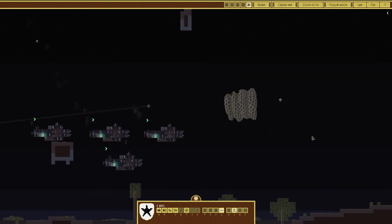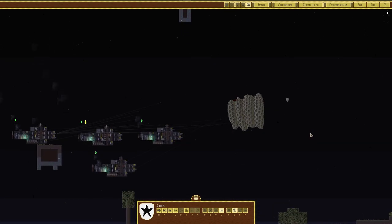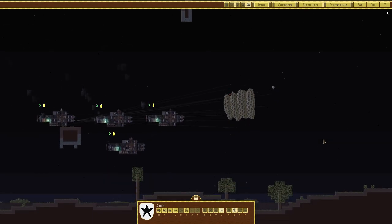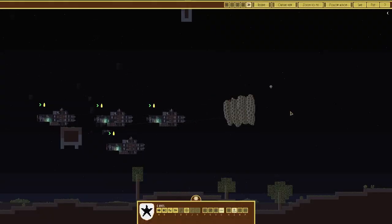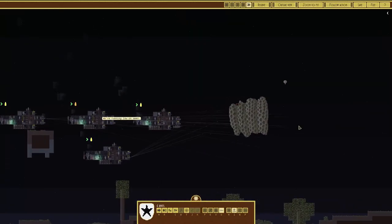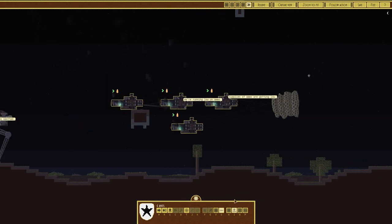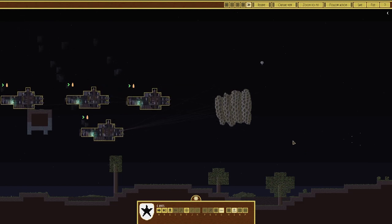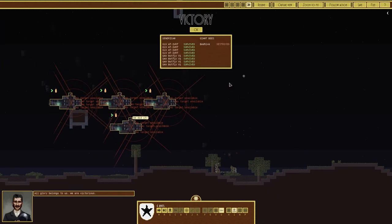It is slowly going down now, which means the torpedoes are getting launched at it — which really is a death sentence for it. As hives go it doesn't have to take much of a beating. That is definitely taking a beating. I have no idea what they've made this thing out of, but we're running out of ammo. We're running low on supplies. Oh there we go — and it breaks. Victory!